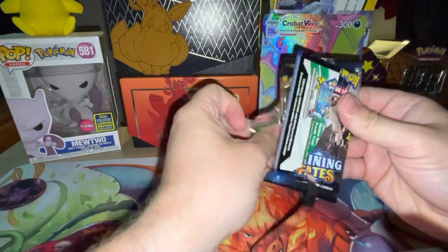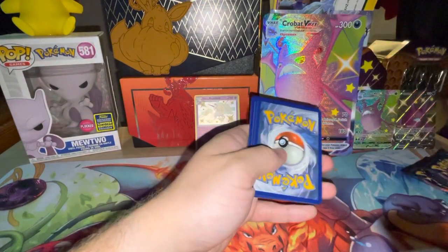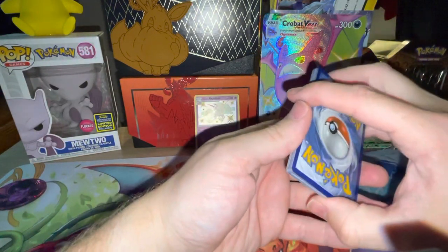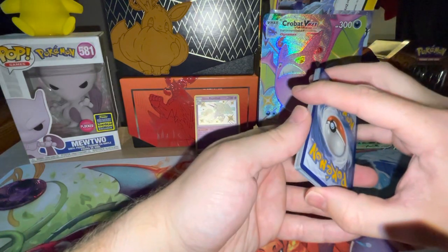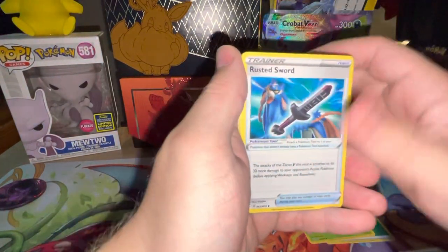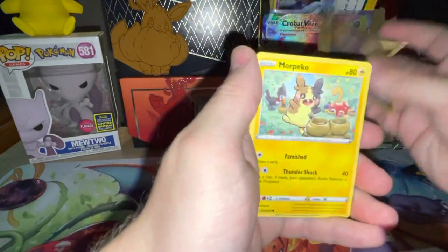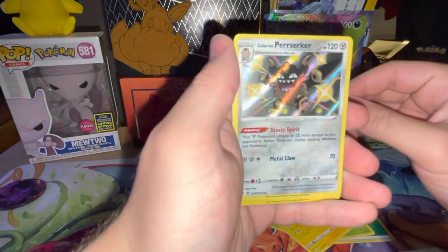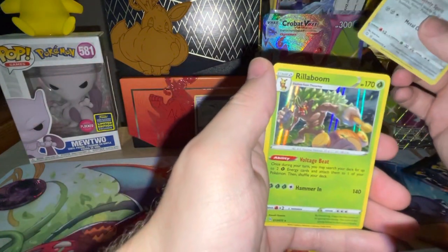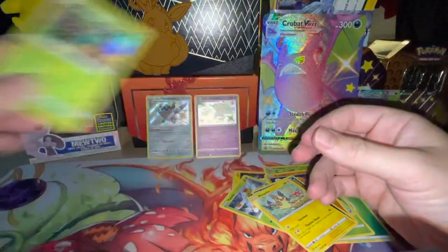How's everyone else doing with the Shining Fates - are you still looking at them or have you given up? Have you moved on to Chilling Reign, Battle Styles, still doing Vivid Voltage? Just let me know in the comments. Water, leaf, Dartrix, Rowlet, Rusted Sword, Rookidee, Trapinch, Yanma, Cofagrigus, Appletun - oh, Galarian Perserker, shiny! And a Vileplume standard holo. Not bad, not bad at all!